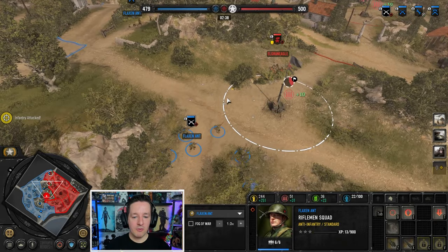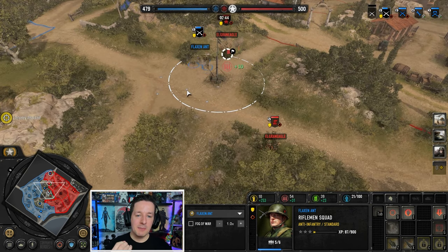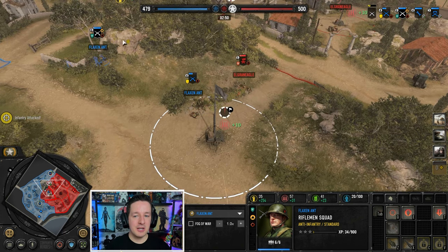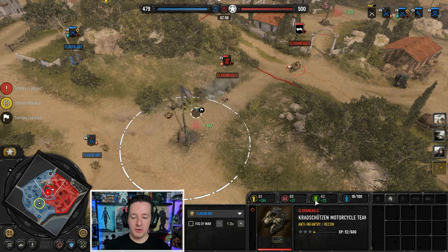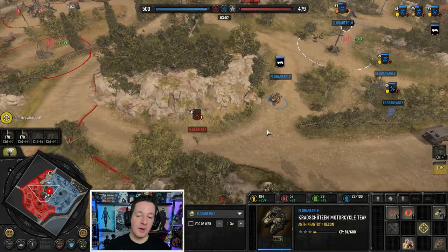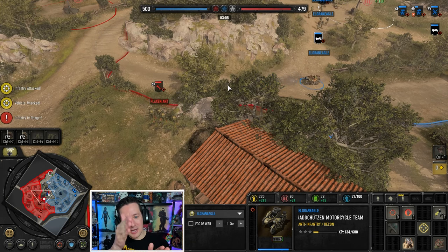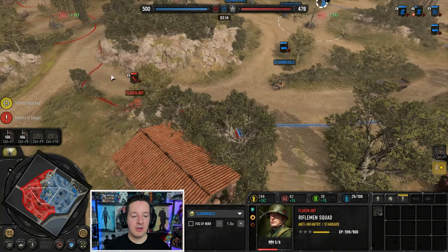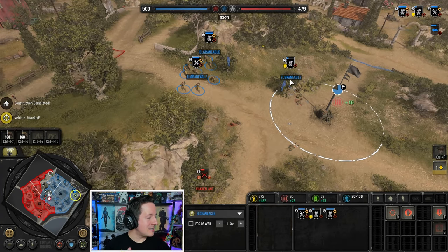Riflemen pushing in, Bersaglieri coming in from two angles. Bersaglieri are weaker than Riflemen normally, but if Riflemen are running out of cover then you've got yourself a shot. The motorcycle team provides tracer marking - it can weaken a position the enemy is behind, making it easier to single out guys in heavy cover. So stronger infantry like these American Riflemen will be easier to push back. As the motorcycle team deals with the Engineer, the Panzer Pioneer and Bersaglieri easily deal with the rest.